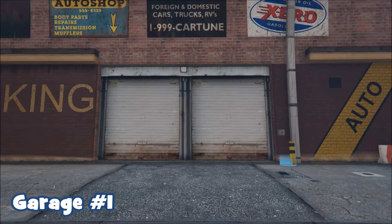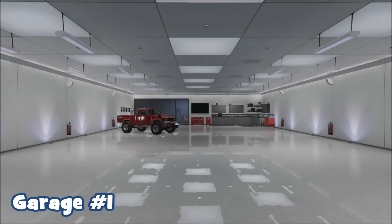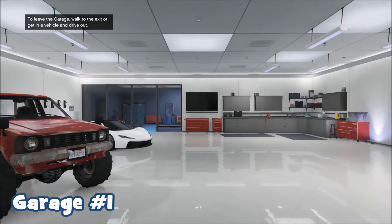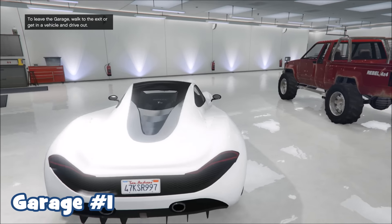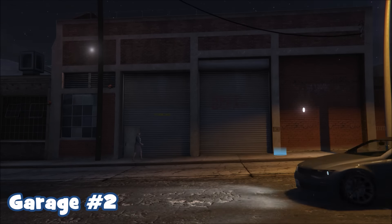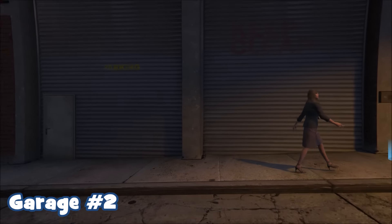To start this glitch, you're going to want to have two garages — they need to be relatively close to each other. Garage one is going to be the garage where you have the vehicle you want to duplicate. I'm going to duplicate the T20 because I think it's the most expensive and will sell for the most. Then for garage two, you're going to want to go in and make sure you have a whole bunch of Rusty Rebels or any other vehicle you'd like to replace.